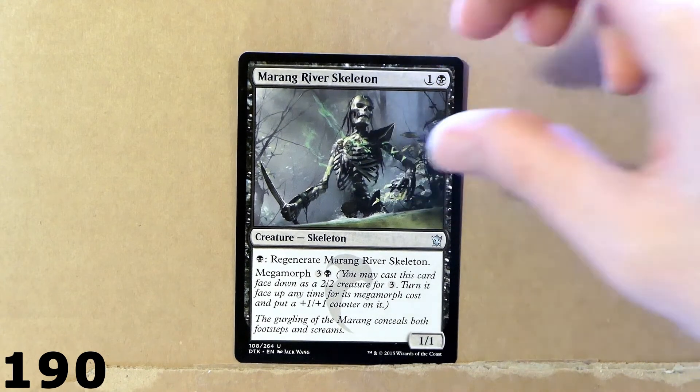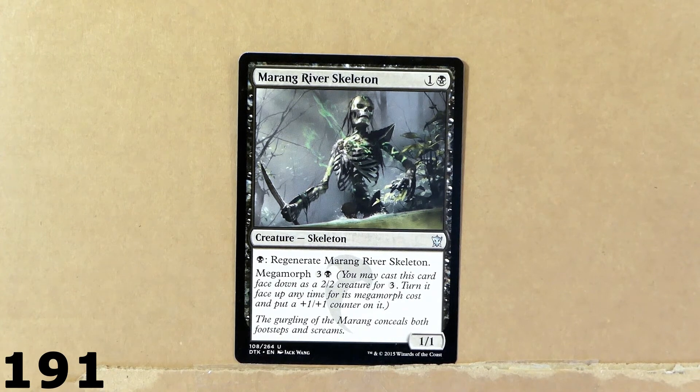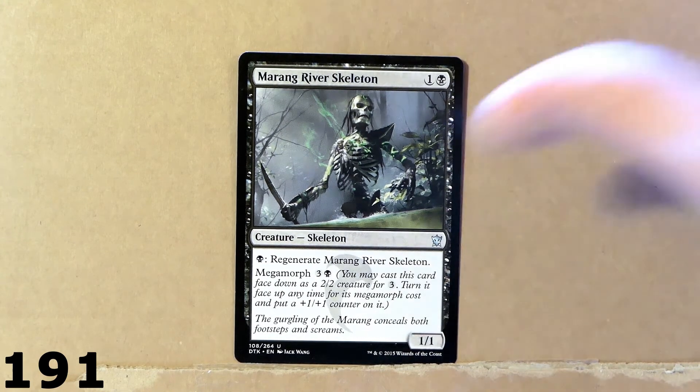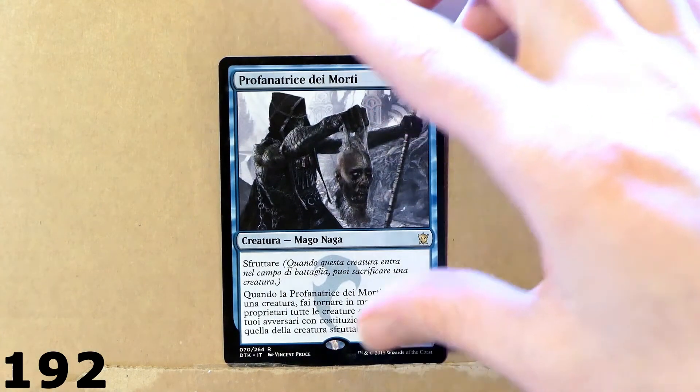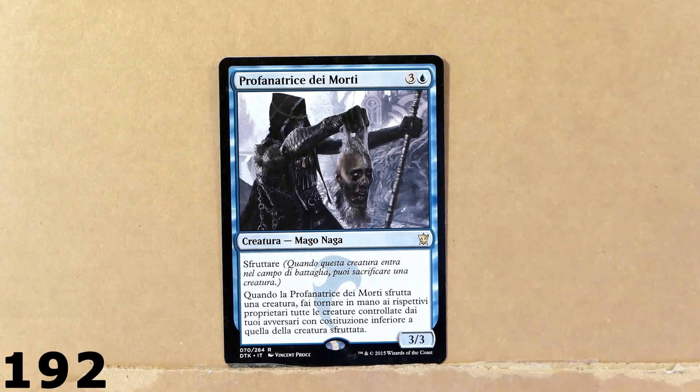Here we've got this Marang River Skeleton. I really like Marang River — that's like my favorite location in Magic the Gathering. I remember when I tried to impersonate the Marang River Prowler, which is also another card from this same location. So I said, why not buy a Marang River Skeleton just to complete the set? You can find on my channel the video that I made in which I tried to dress up as Marang River Prowler. That was a lot of fun — I had very long hair.